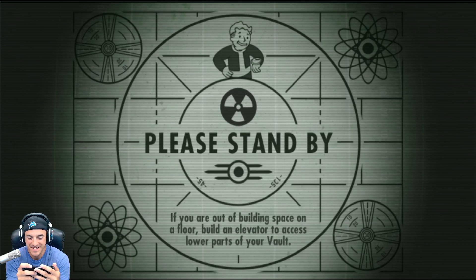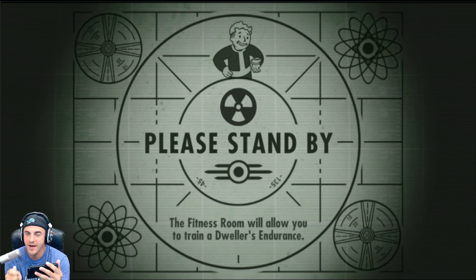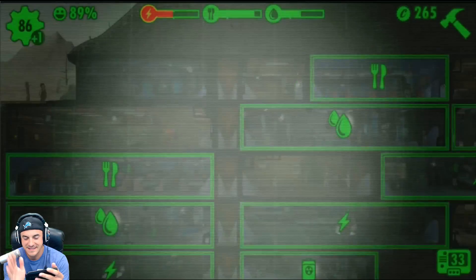Welcome to the next episode of Fallout Shelter. Last time we had to name the character outside the door with the mohawk. This is going to be a shorter episode just to give you a heads up, because the last recorded episode was about an hour and a half to two hours ago. I have the perfect name for this character — it's taken me a while to come up with it.